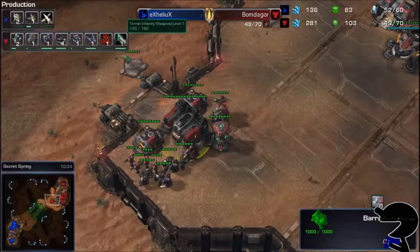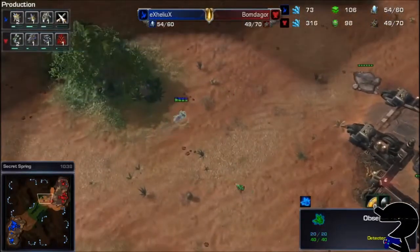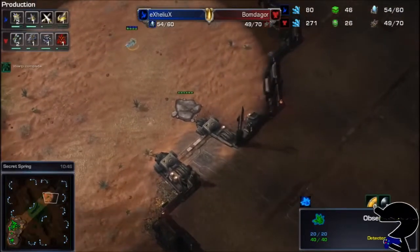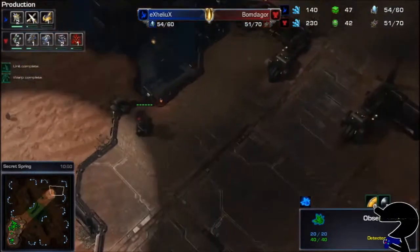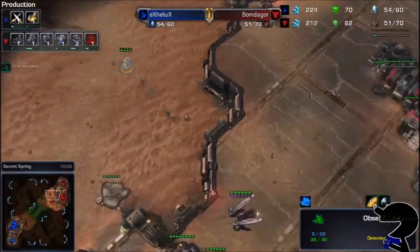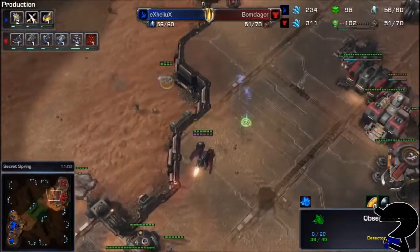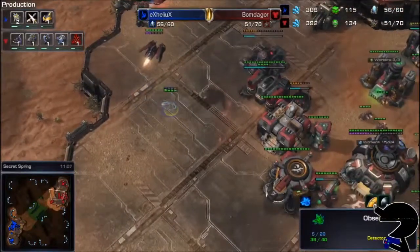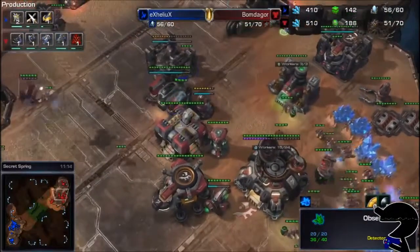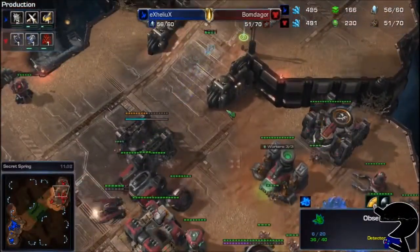Saving up a little bit of money for the Corvid Reactor is going to be the next piece that comes in. But now here comes the Observer, so Helix is finally going to come over and take a look — not at the front gate. Helix wants to go and make sure there is a second base. Finds out there's a Missile Turret. Finds out there's another Missile Turret. And a Raven. The reveal of the Raven is not the best thing to happen for Bomb de Gore, but it's also not the worst thing.